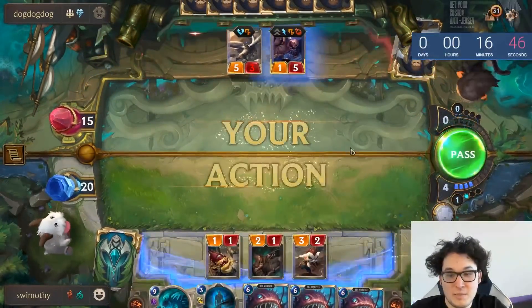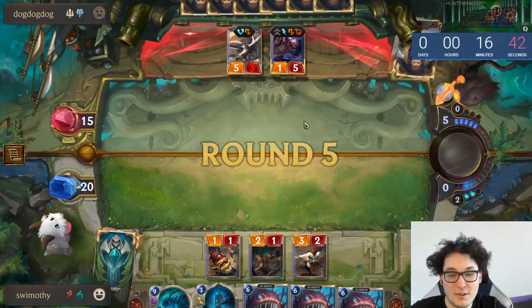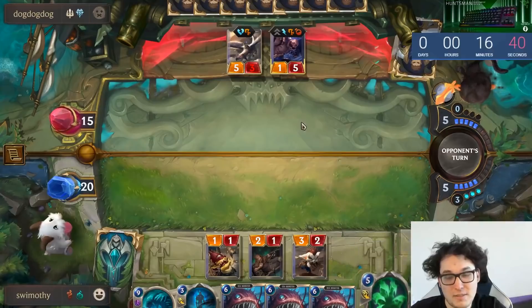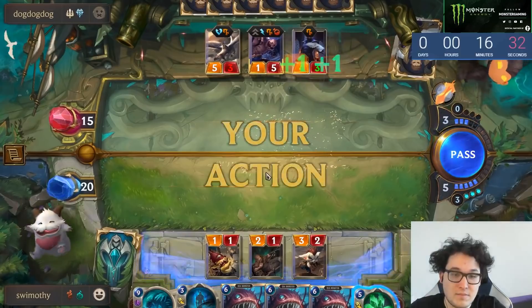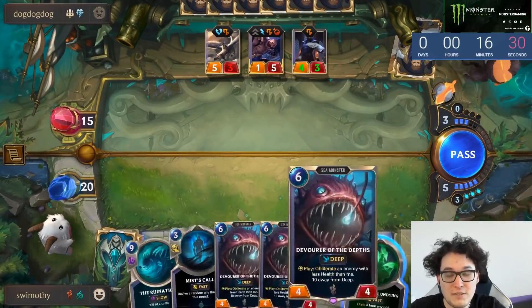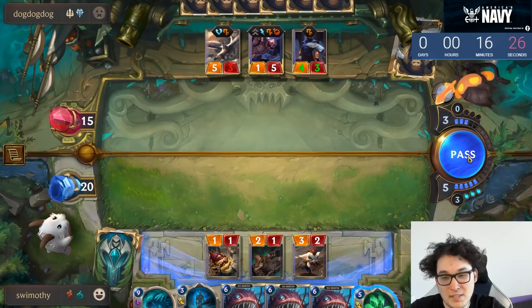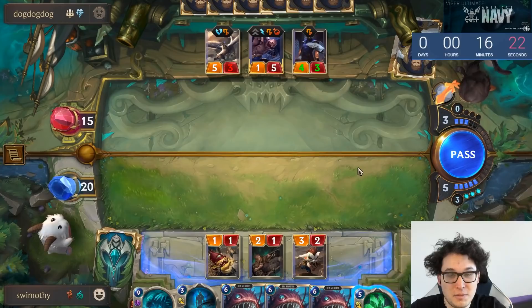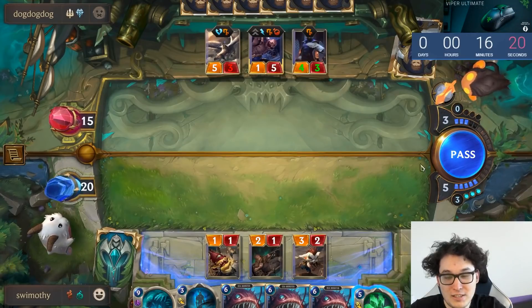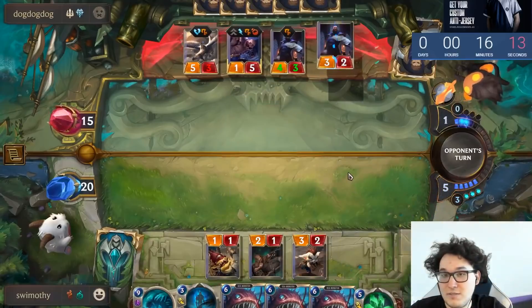This hand turned a bit awkward pretty fast — one or two Devours is good, the third one is quite redundant. This is an interesting draw. At the end of the day our objective here is pretty simple: we're just trying to nut out with our Ruination. He's got some good Challenger value — he'll be able to clean up my board and keep everything on his side alive, so we will kind of need to use an aggressive Grasp.